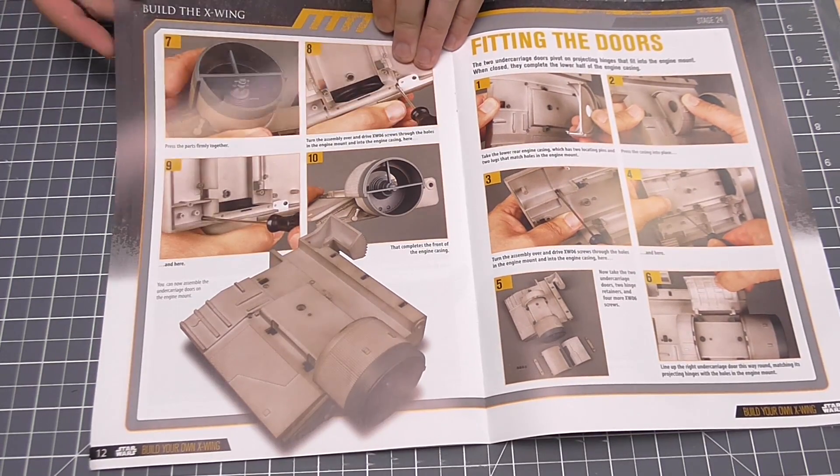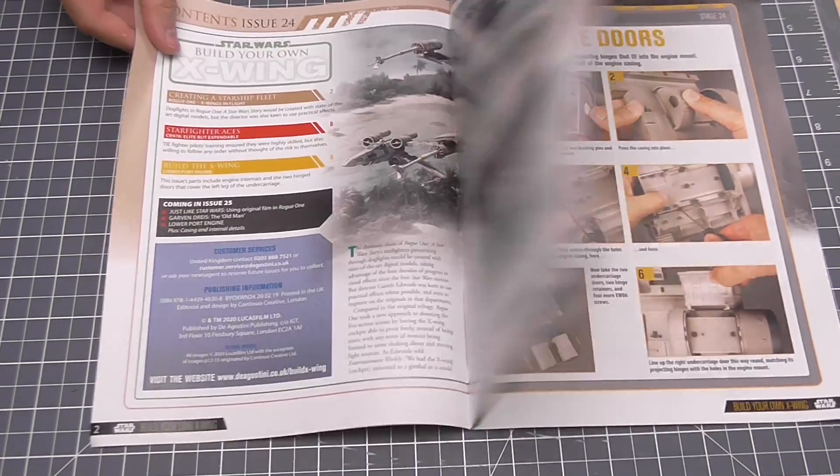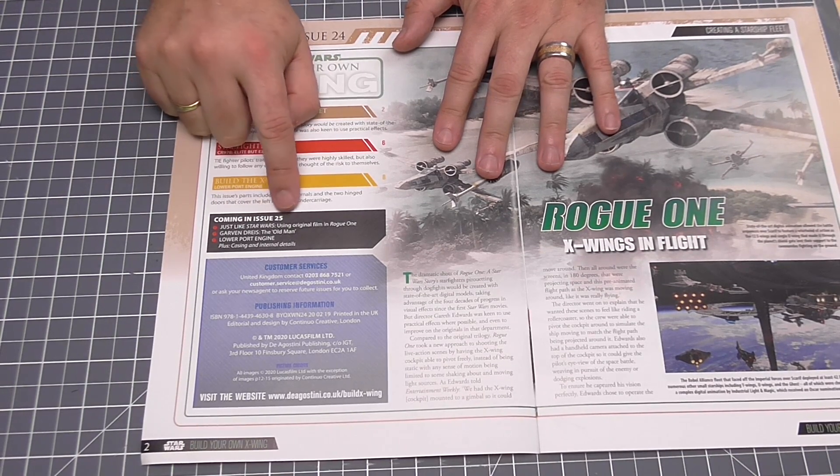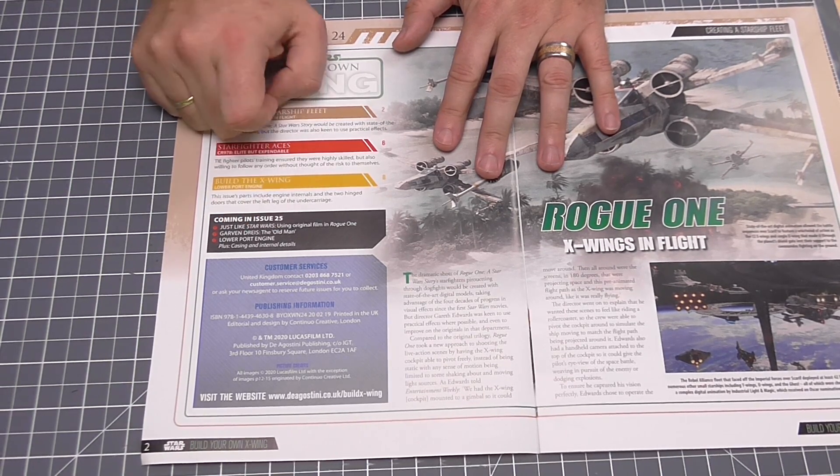There is a lot more to do in this issue. In the next issue, once again we have to look in this little black section here, but it says we're going to be doing the lower port engine, so we're still going to be continuing this wing. As people have already informed me, I think we've got this all the way up to issue 62 — four wings, remember.